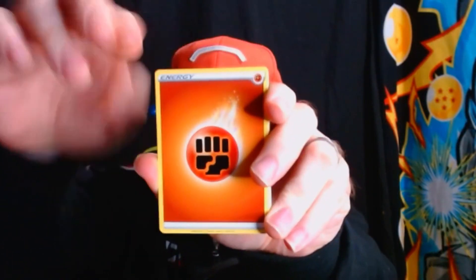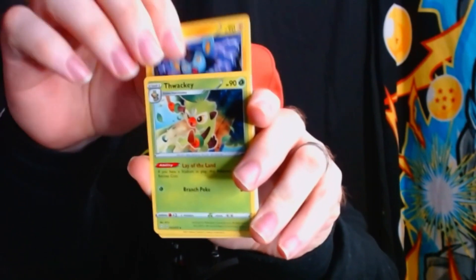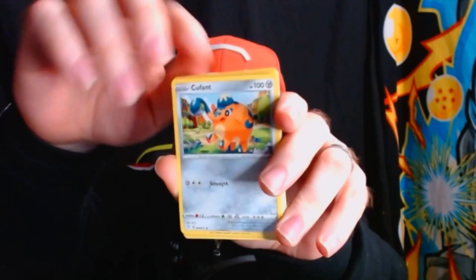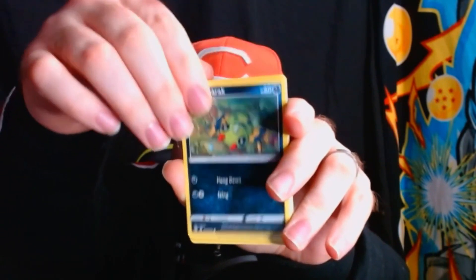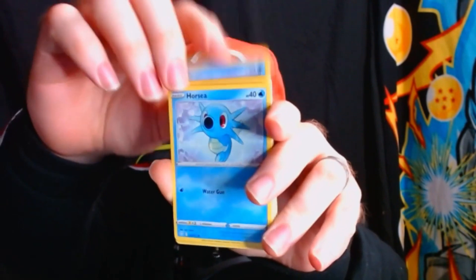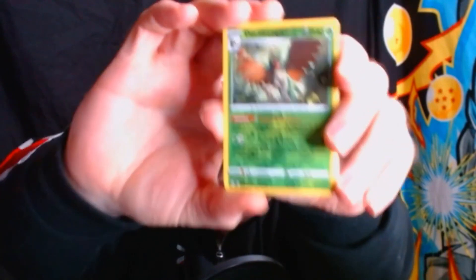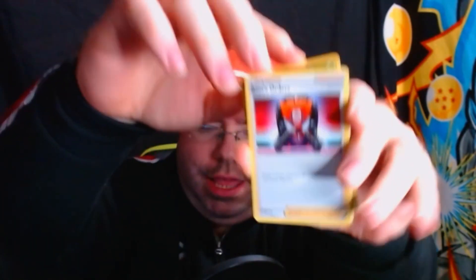Opening pack one: Energy, Luxio, Blackie, Volcarona — give me your full art card. Rowlet, Rowlet, Rowlet, Coupant, Bewear, Snom, Horsea, Horsea. I can't pronounce that one. We got a trainer card but not the one we want — Boss's Orders. Oh wow, our first dud pack.